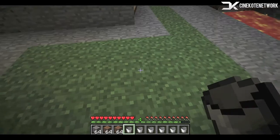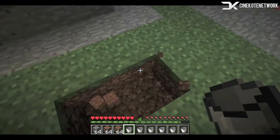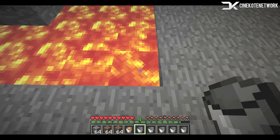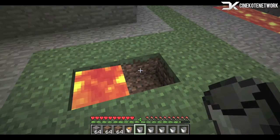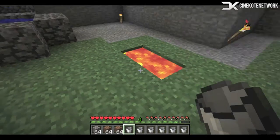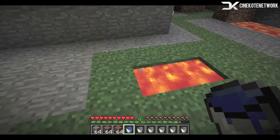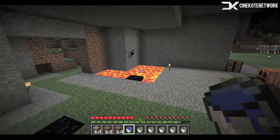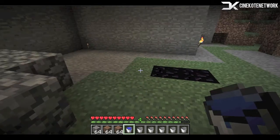So you're going to want to dig a two by one thing like this, and pick up two buckets of lava. Now you can place them one by one if you only have one bucket, and you need to have it so both slots are filled — it cannot be flowing. And then you're going to need just one bucket of water, and just do that. Now you have two blocks of obsidian at the bottom; you don't actually need four.